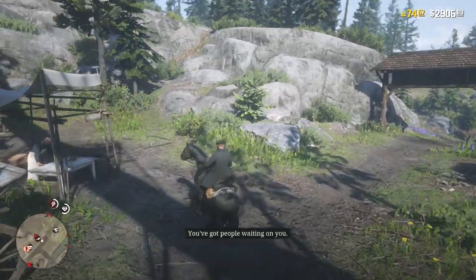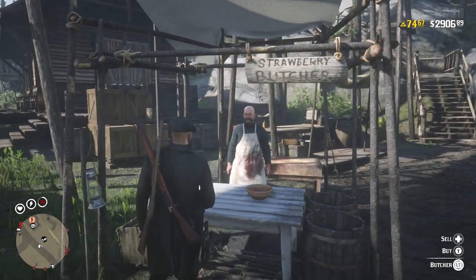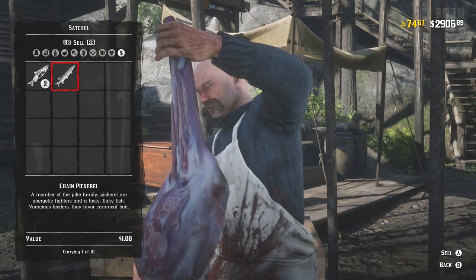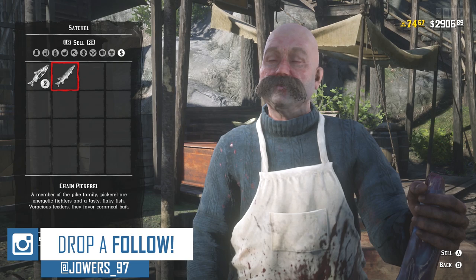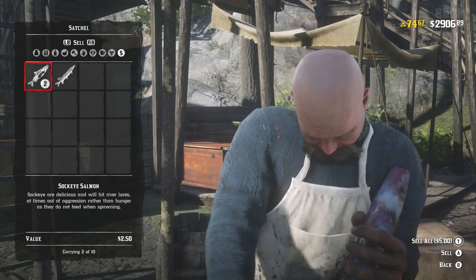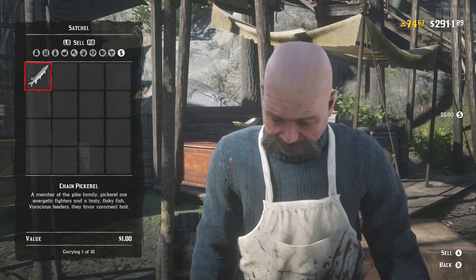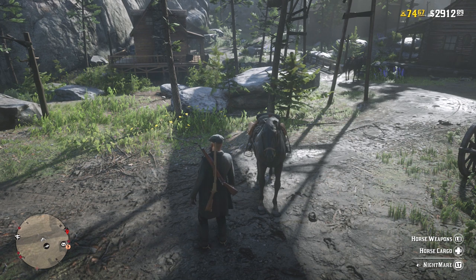We are back in Strawberry. We haven't got too much to sell, but I just wanted to show you the types of fish you'll be getting in this area. A sockeye salmon — that is what you want to be focusing on, going for $2.50. If I was doing this method for real I would have spent about 15 to 20 minutes trying to get as many fish as possible. You can get a full satchel of both in about 15 to 20 minutes, making yourself around $35, and you could probably do that two or three times within an hour. A chain pickerel only goes for a dollar, but it all adds up to a decent amount of profit.